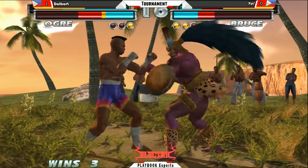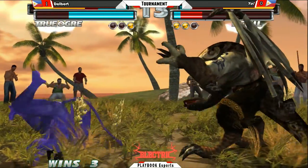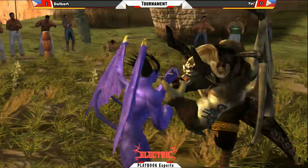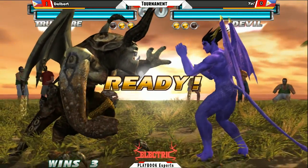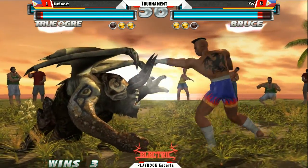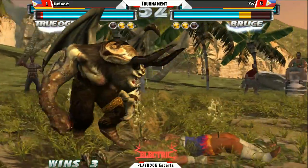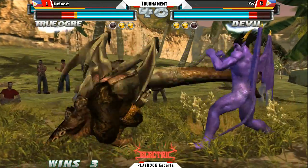Nice. Running cross chop from True Ogre. Forward 2 — finishes this off with a jab. That's 2 rounds straight for Delbert. Let's see if Yo can seal the deal here and even out the set, or maybe Delbert's going to finish it off right now. Good follow up on the grab. Nice break on the crumple stun.